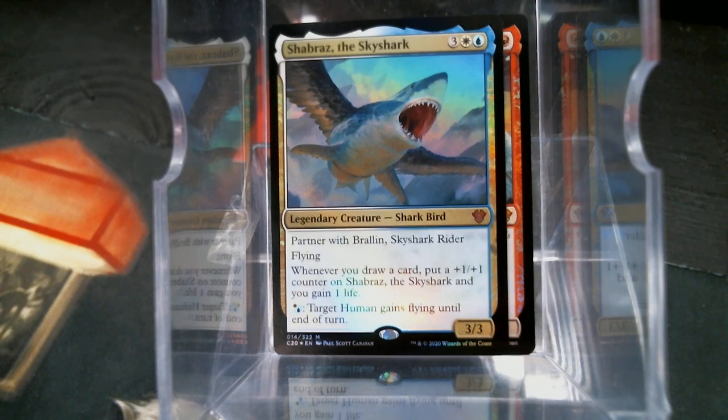I don't know if this is my favorite card, and to be honest with you, it's got nothing to do with the text on the card. It's a flying shark. And I can't think of anything that's more terrifying. The only thing that gives me comfort is that sharks are kind of confined to the water.